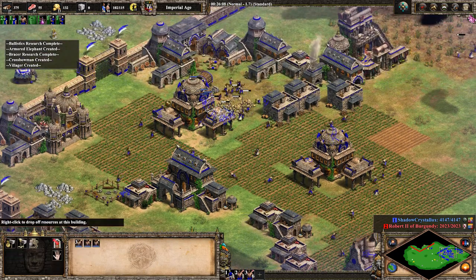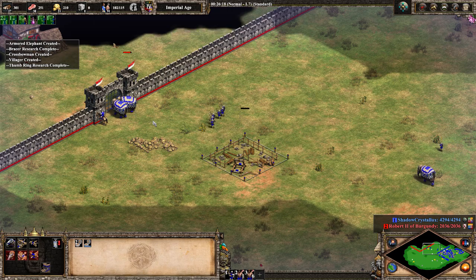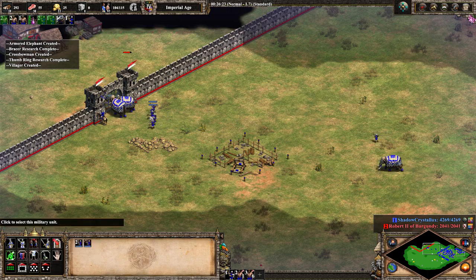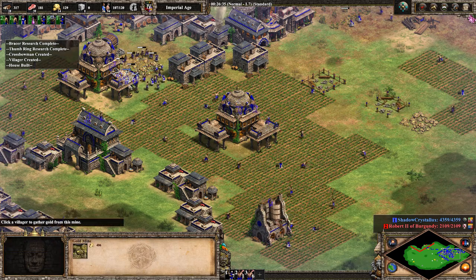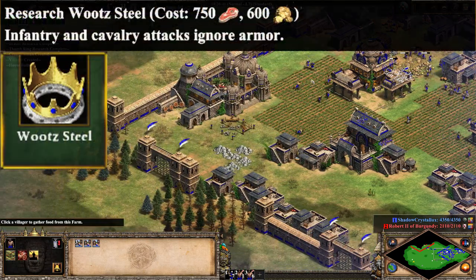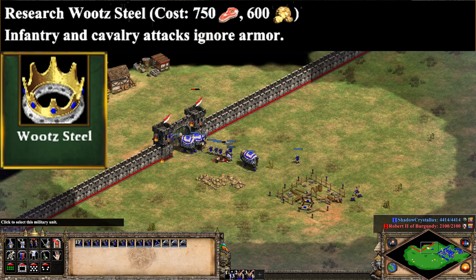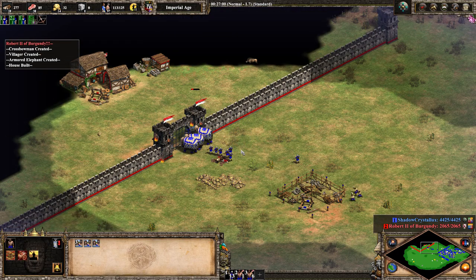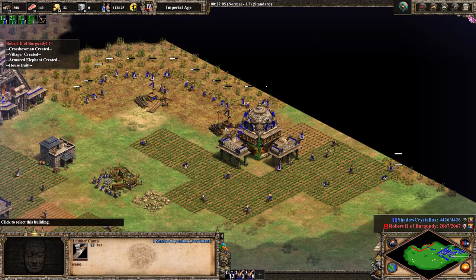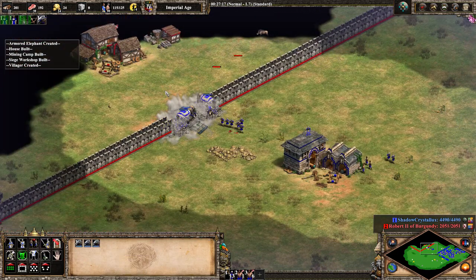Even if you add a 4th town centre you can still get a sub 27 minute imp with this build. Some options with this include the same push but with a castle behind it, elephant archers, or a Wootz Steel infantry push. Wootz Steel is the Dravidians' imperial age unique technology, making all your infantry and cavalry units ignore melee armour. It's not yet possible to see just how strong each of these pushes will be, but I'm excited to try these out in the coming weeks and months.